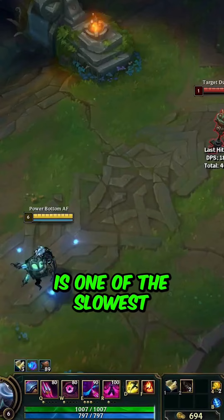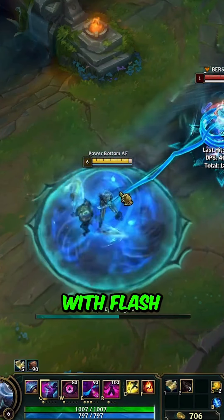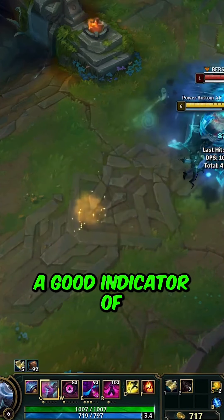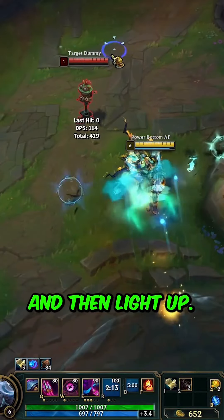Renata's R is one of the slowest moving abilities in the game, but like other certain abilities, it can be buffered with flash to give enemies less time and space to dodge her ult. A good indicator of when to flash is when the two lanterns next to her expand and then light up.